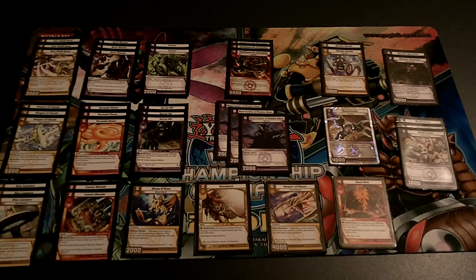On to the deck list. This is Blackfeather of the Shadow Abyss Control. I played this for a match on earlier videos I just uploaded. It's basically the most linear thing ever, but it's absolutely hilarious when it goes off. Let's just get into the deck list and I'll explain later.